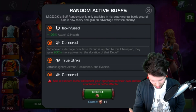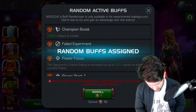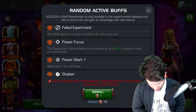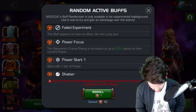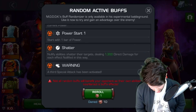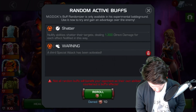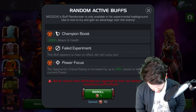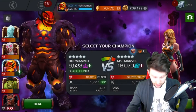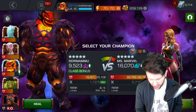Here we are at the final champion to face, and already it's looking a bit annoying with Cornered — I absolutely hate Cornered — so I'm going to re-roll that. Now we've got Failed Experiment, which doesn't mean you're going to get a problematic buff. We've got Power Force — opponent's critical rating increased up to 25% based on their current power — and Shatter, which nullifies abilities and steals 1,300 direct damage for each effect nullified. I think this may be passable, especially since Ms. Marvel isn't that difficult as an opponent. I'm going to give this a go.